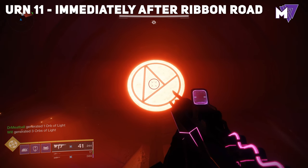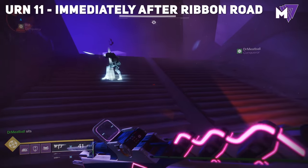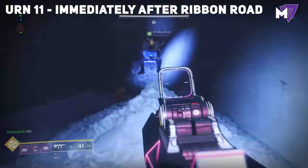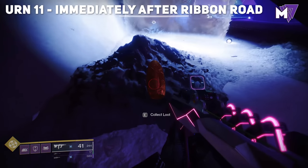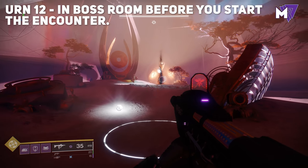The 11th urn is immediately after the ribbon road, right before the boss room. Look for the symbol of the Nine, follow the stairs up to the right-hand side, and over in the corner on some snow or sand will be the 11th urn.